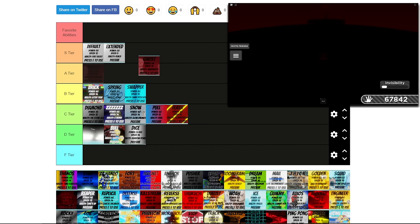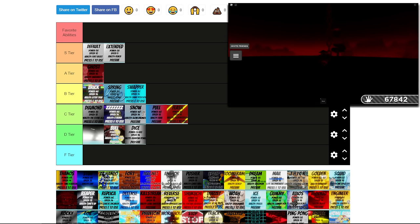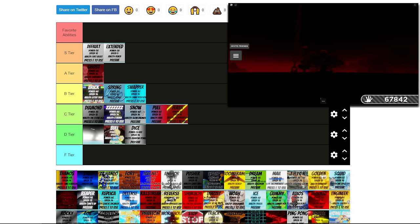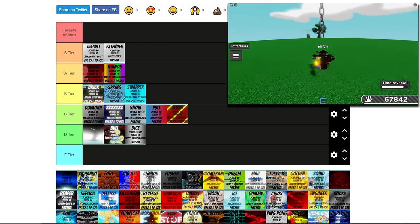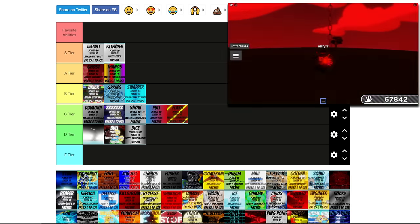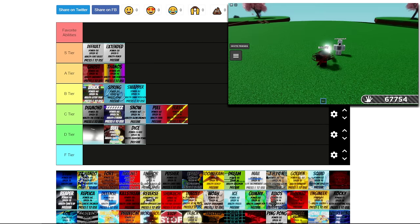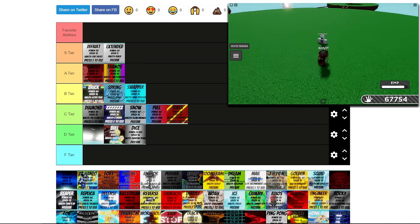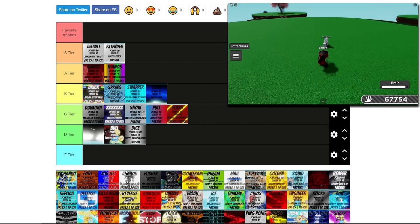Next up is Ghost. Ghost is easily A tier — not S tier, but definitely A tier, because you can hide from like everything. Thanos is also an A tier that can save you in so many scenarios. Granted, it does have a pretty long reset timer, but if you use it correctly you'll definitely win a lot of your fights. We have Stun. This glove is pretty decent — it can make everybody around you sit, but it definitely hits the B mark because you can get a lot of people in one little blast and get a good amount of slaps off of it.